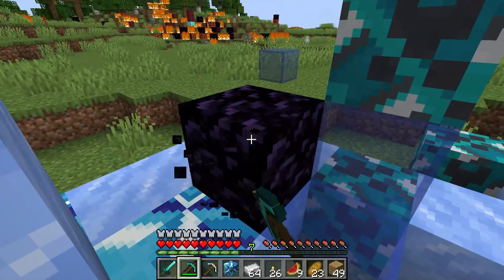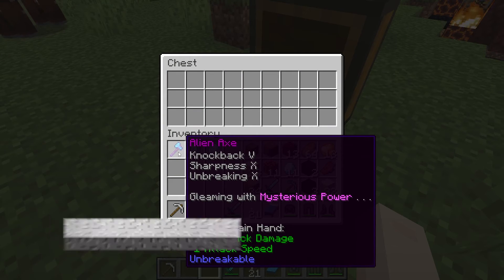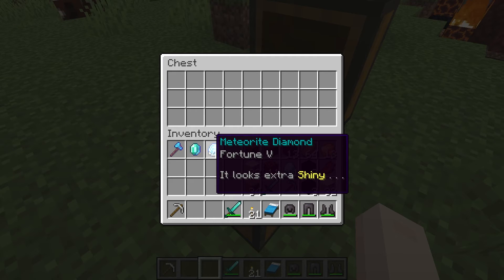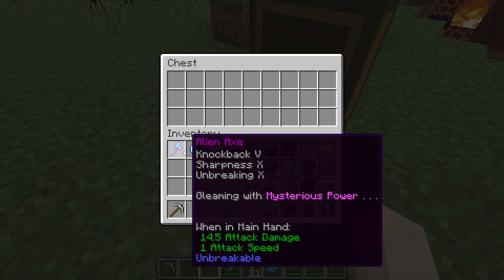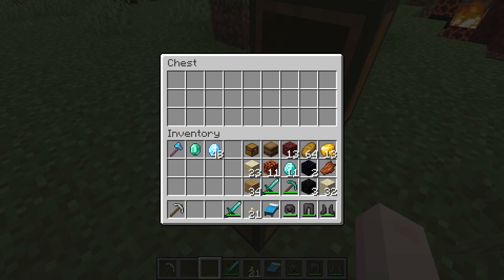There are three default items to find inside the meteorite's barrels: an alien axe, the arken stone, and a meteorite diamond. They normally aren't all together, meaning you're only going to find one or two of them at once. Each item has custom enchants, from Fortune 5 to Sharpness 10, but this can be changed in the config file. You can also add more to what spawns, creating a more diverse reward system for those who choose to hunt.